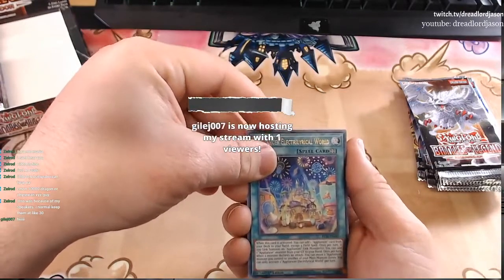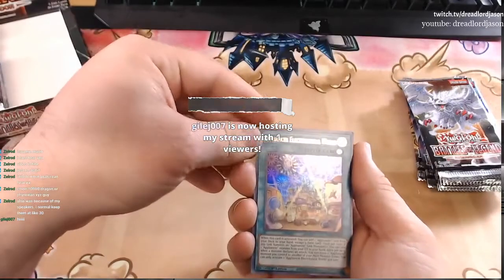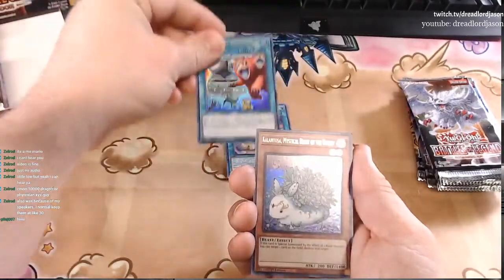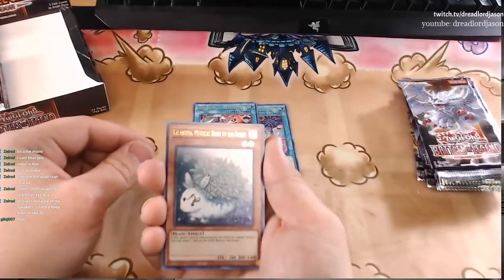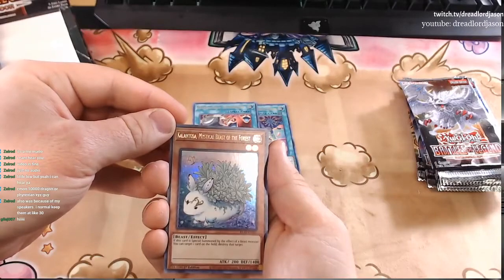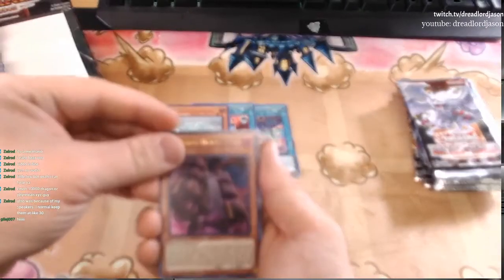Hey, thanks for hosting. I wasn't really ready — I was just doing this for a couple of folks. So, Appliancer Electrical World. Obedient Schooled. Let's see if I can get this in the right light for you — I can't read it, really small words. Colontost. A Numeron Wall, so we did need another one of these.